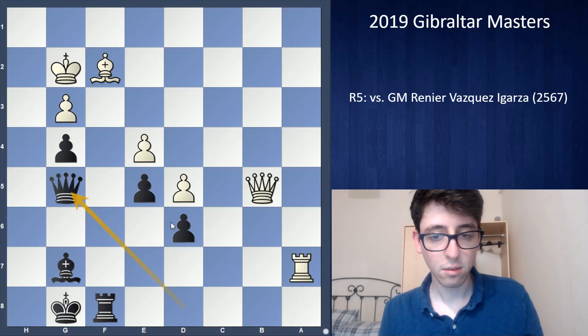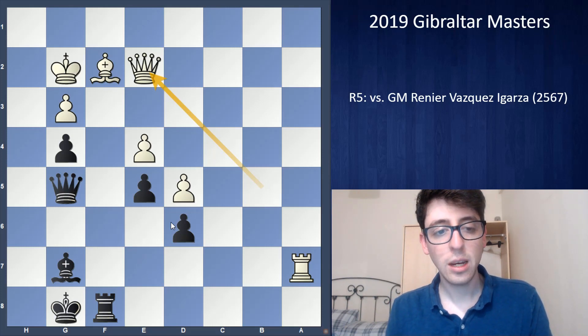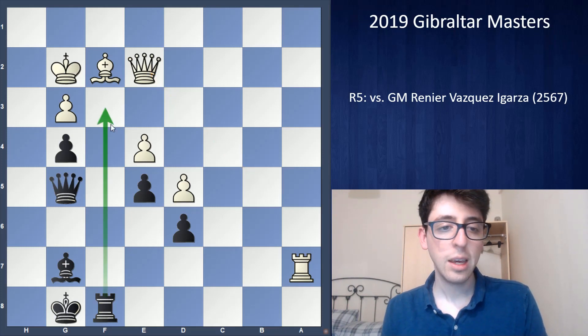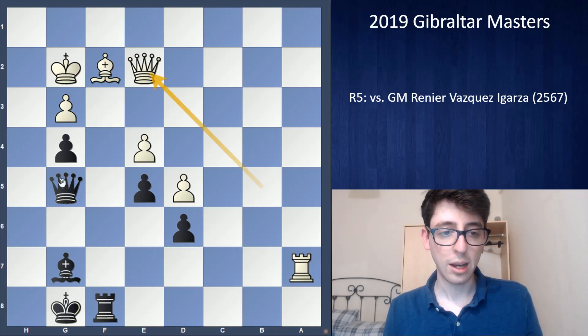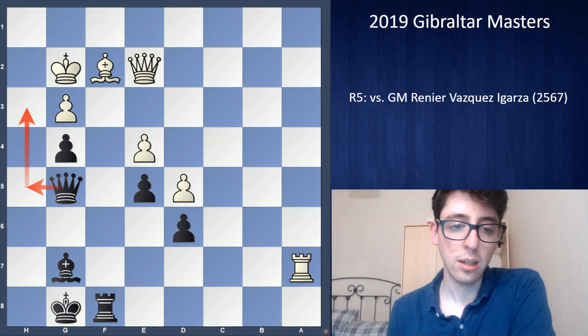I was trying to figure out if I could put any pressure here. I realized I'm not worse at all — my g4 pawn is strong, I can put my rook on f3 at any point, and it appears active. But I'm really not getting much. I have queen h5 and queen h3, but it's just one check — the king goes back to g1 and it's no big deal.